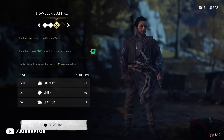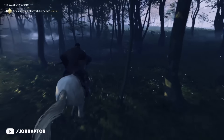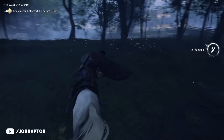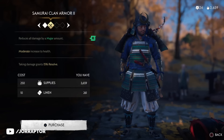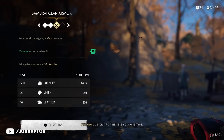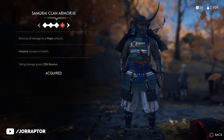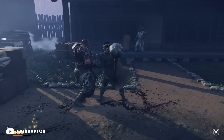With supplies secured, you can now upgrade the Traveler's Attire and likely upgrade your bow a few times as well if you picked up some bamboo along the way. I also think it's smart to focus on the Samurai Clan Armor and upgrade that, as it will be the best combat armor for a while. More unlimited farm tactics to help you upgrade things will be coming very soon.